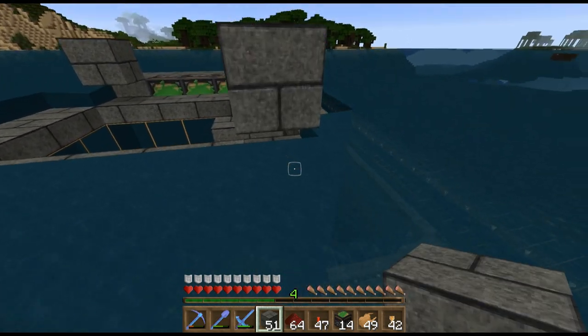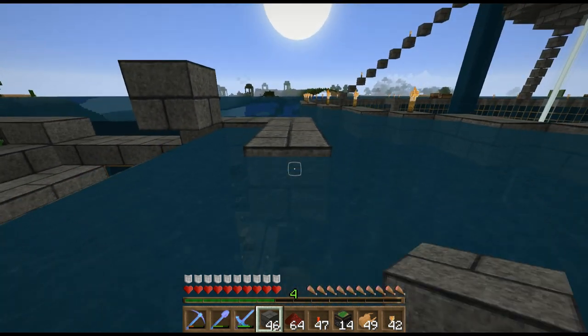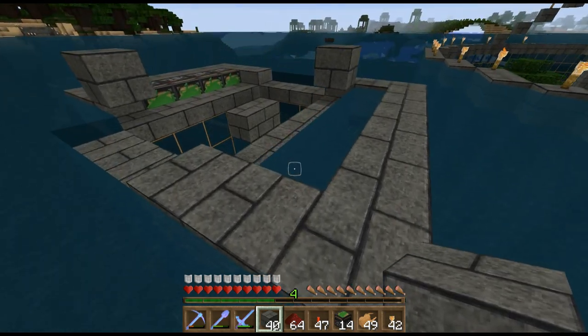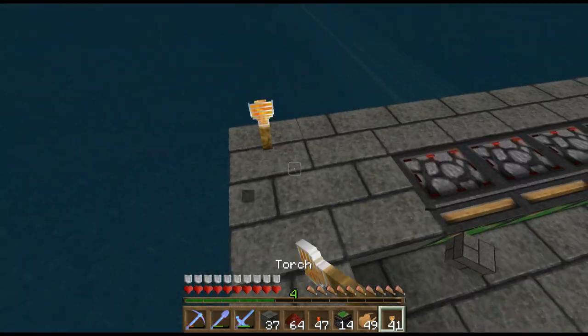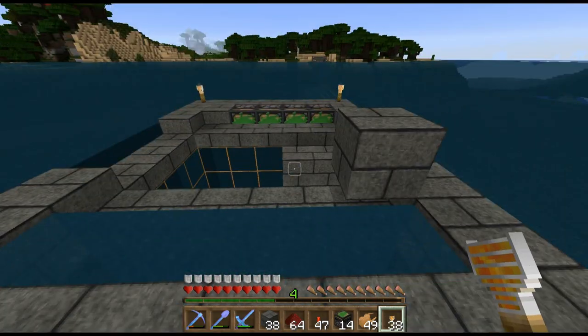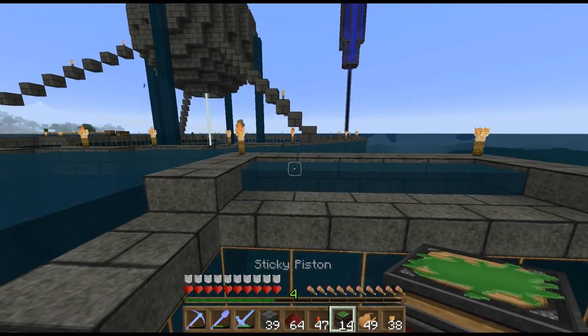Do the same over here. The sun's going down — I might have to go sleep in a second. I don't want it to get dark so people cannot see what I'm doing. Actually, we better light this little platform up because you never know what nasties like to spawn up here. Let's get these pistons in and then we might go sleep.